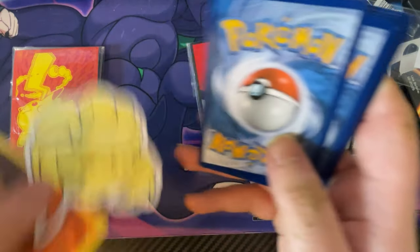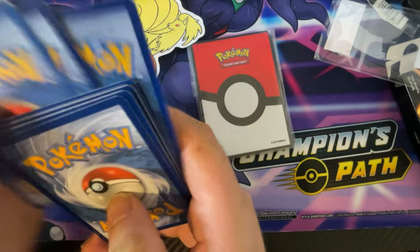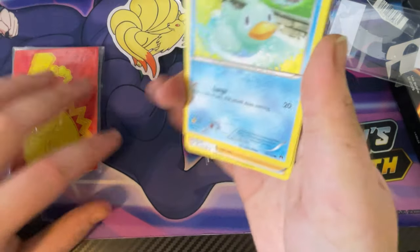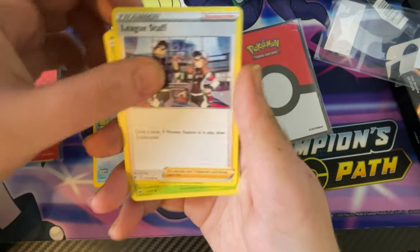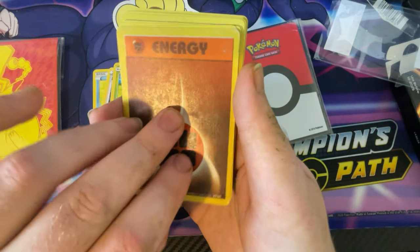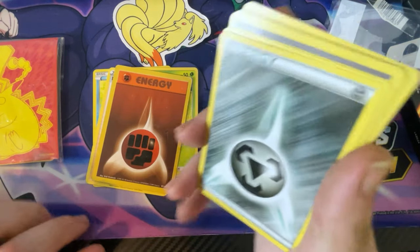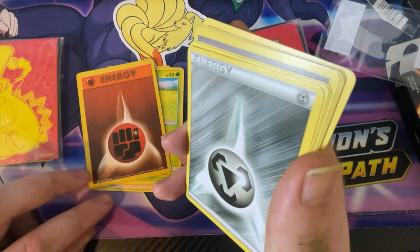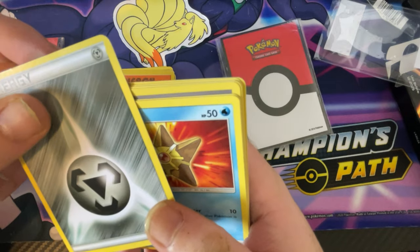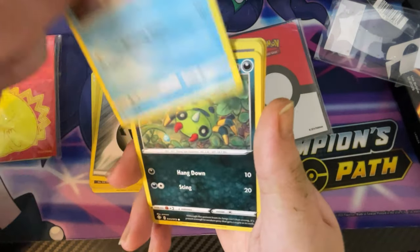You get stickers in them, that's cool. So we've got a Ducklett, a League Staff, an Oddish, and an Energy - wait, is this an original energy? It's a really old energy, 1995 energy - yeah it's an original energy! And you've got from 2013 a Metal Energy, and we've got a Staryu.